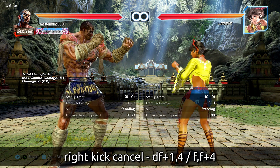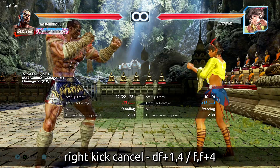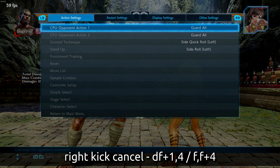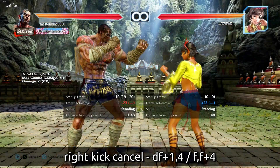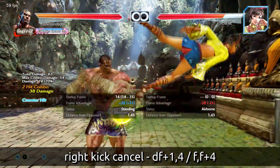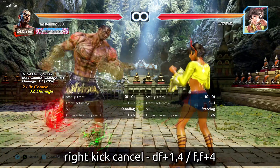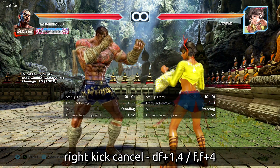The third major set of feint cancels comes out of the spinning right kick — down-forward 1-4 and forward-forward 4, both the same kick with the same options. The first option is cancel with a 1, the overhead elbow, which on counter hit will launch if they press the wrong button. The other option is 3-2 — a low-mid knockdown that follows the criteria of a hellsweep. It's very punishable on either side. Interestingly, the 3 kick by itself is also a counter hit launcher, and so is the 1.